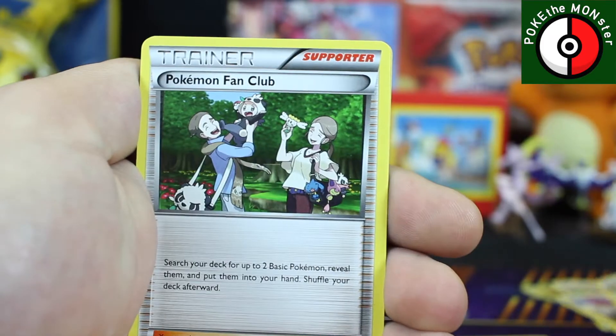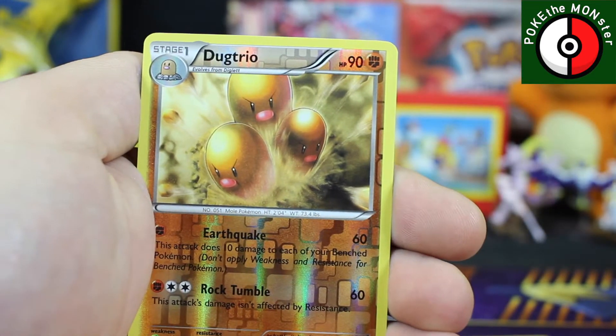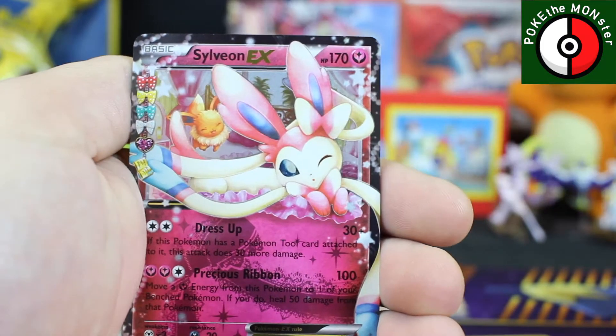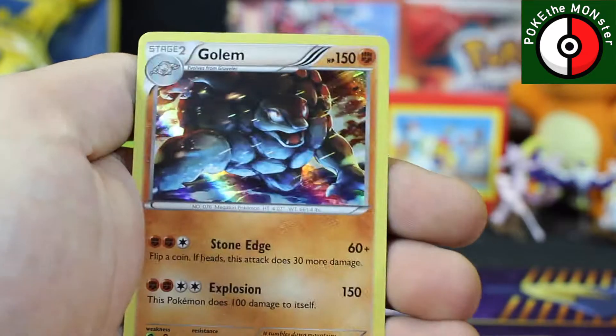We've got another Fletchling, Pokemon Fan Club, Revitalizer. Reverse holographic is a rare Dugtrio, our Radiant Collection is a Sylveon EX, and our rare card is — nope, not saying it. I've had enough of those freaking Golems. I swear I've probably got close to like three dozen of those Golems at this point.